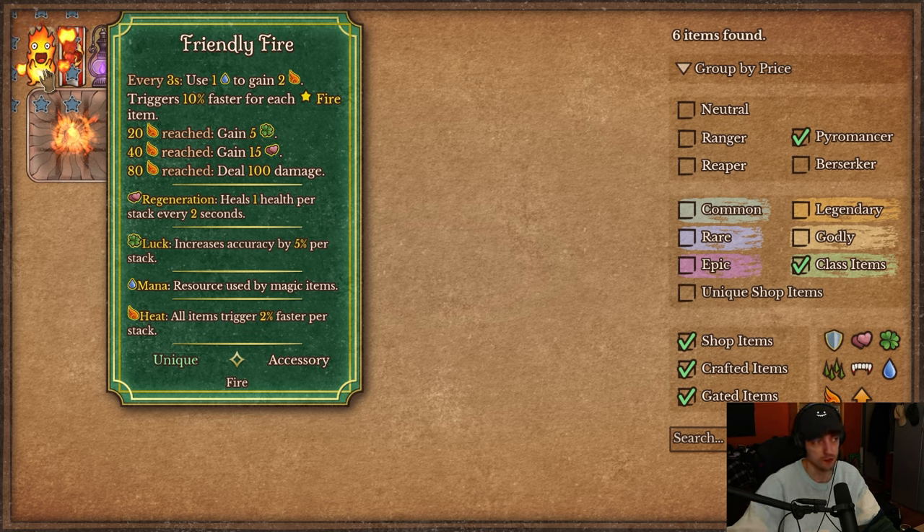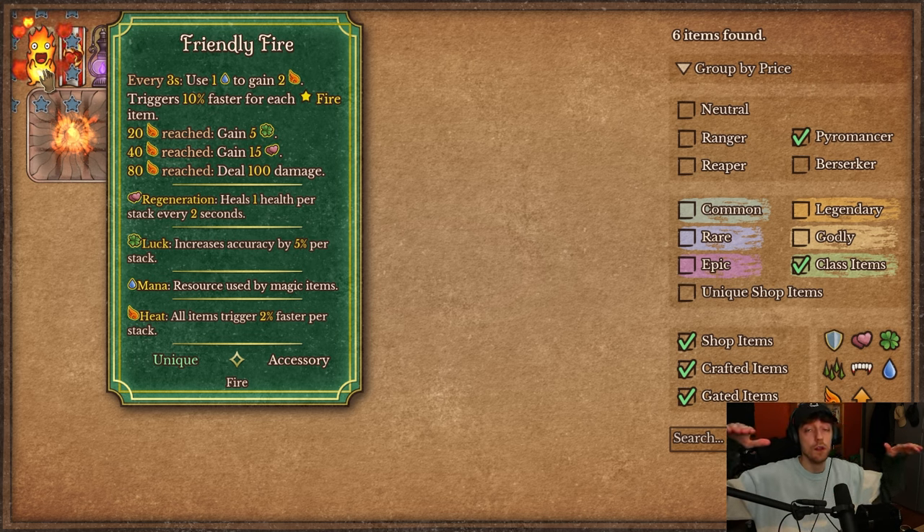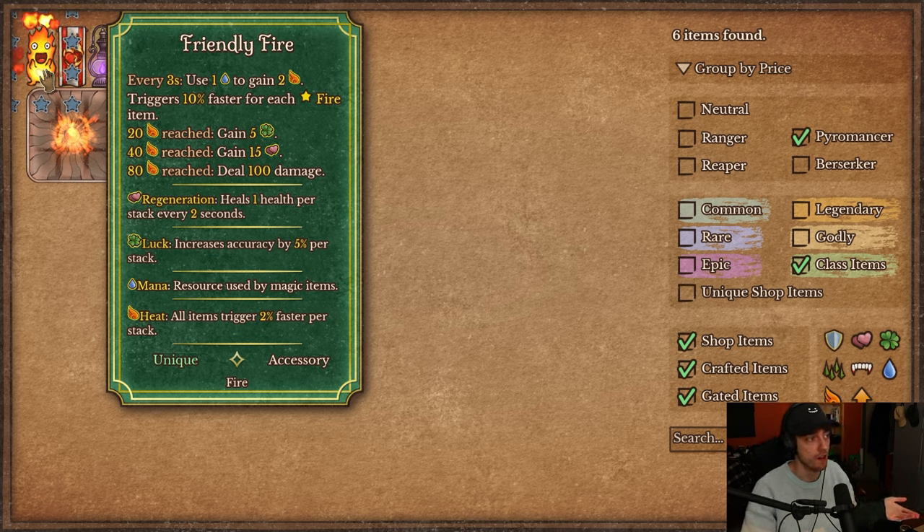I don't know how fast or slow that is for this class yet, because there are so many things that work with heat. But that is not the main reason why you'd pick this — it triggers 10% faster for each fire item. So if you put a bunch of fire items around it, those three seconds can easily go down to two seconds or even faster. You can use mana pretty fast to generate a lot of heat, and of course, the more heat you have, the faster this will trigger and snowball.